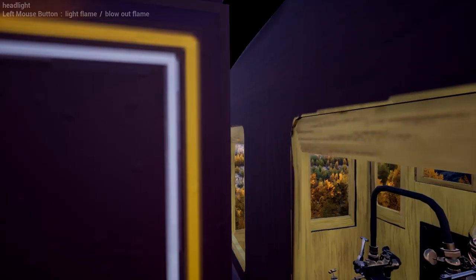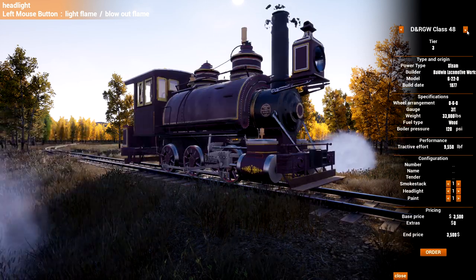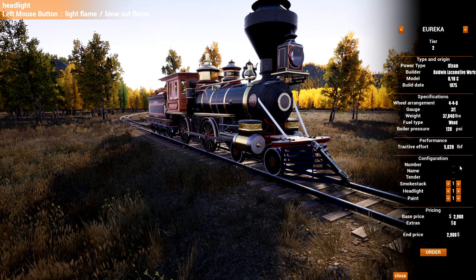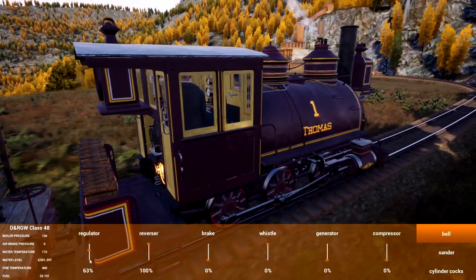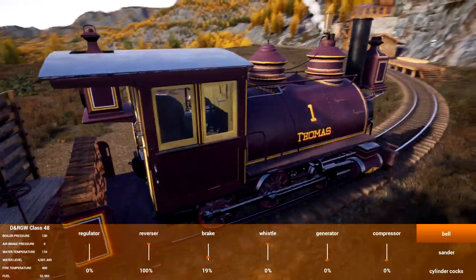This leads me to another question — let me hop out here. Who should I make Edward? I've thought about the Montezuma being Edward, but the Montezuma is surprisingly small — look at the difference in size. Edward is about the same size as Thomas. Maybe the Eureka can be Thomas but I just don't know. I want to know what you guys want. I'm probably going to end up making Montezuma Edward, but I'm not sure. Coming in — pick the regulator down, start braking a little bit; I don't want to kick the cars off the rails.